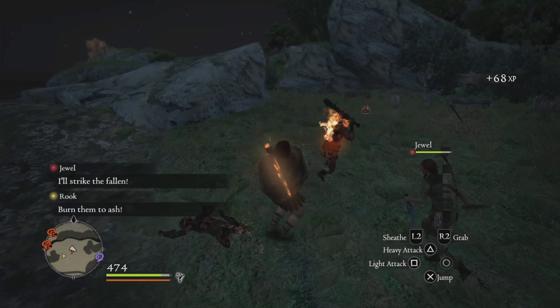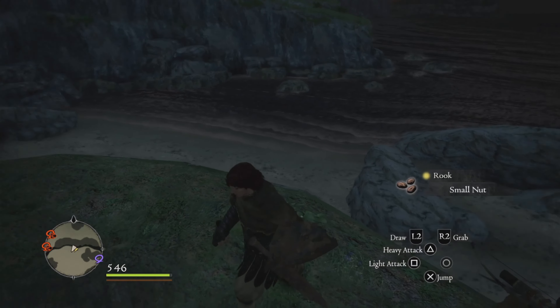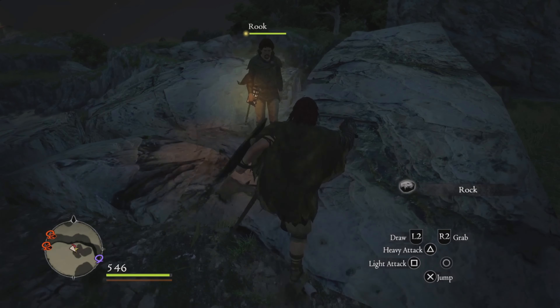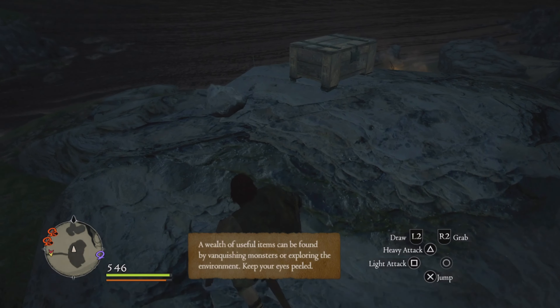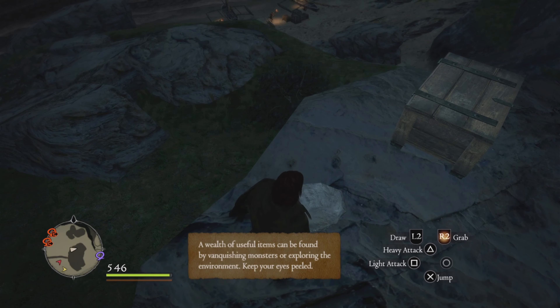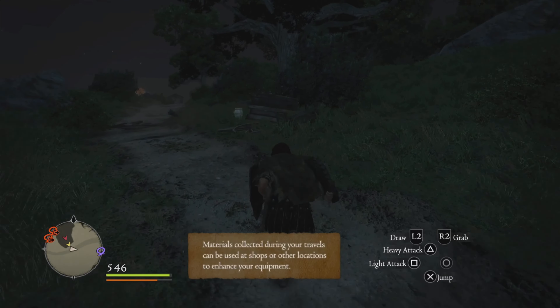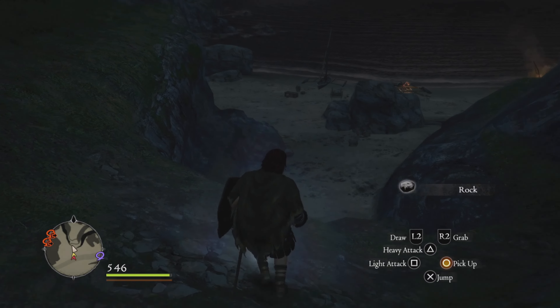We can likely pass through here. Oh, small nuts! I also want to check out that beach too - it looks like there's a lot of stuff on there as well. From what I understand there is ore, so we need to get a pickaxe. I haven't got a pickaxe. But yeah, this game's huge, there's a ton of stuff to do. I don't want to miss too much - I don't want to do every little side quest, but we can likely pass through here.